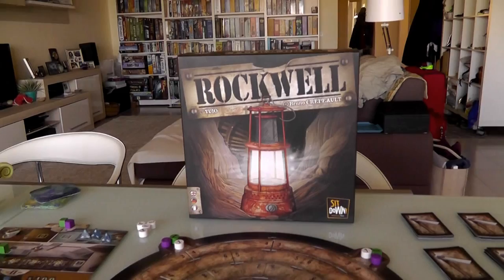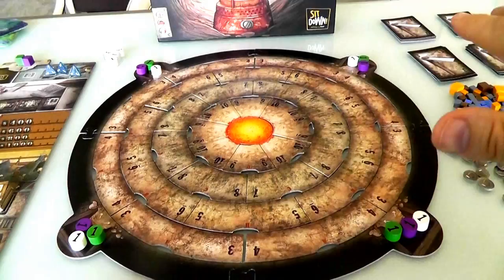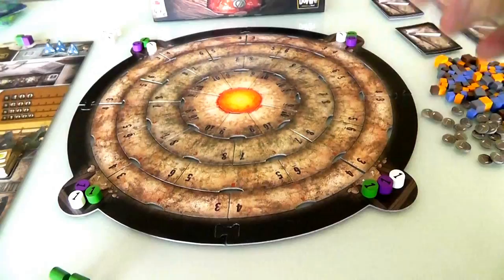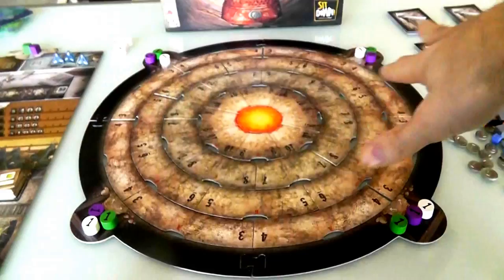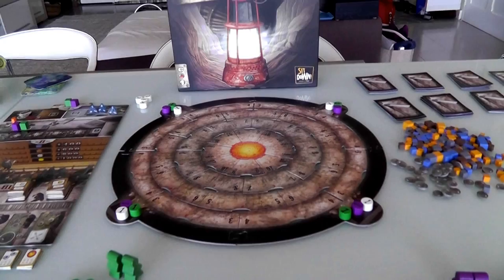Hey everybody. Today, Rado runs through Rockwell, which is a very interesting semi-cooperative game all about running competing mining operations on a really cool circular modular board composed of different pieces creating rings heading down to the center of the earth. Every player runs a mining company with four mining crews that run all over the map and try to dig up zinc, copper, silver, and gold, occasionally having to work with each other, but always with the intent of coming out on top because there can be only one winner.